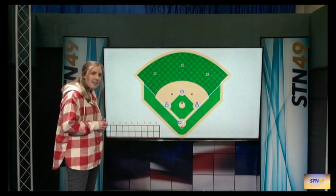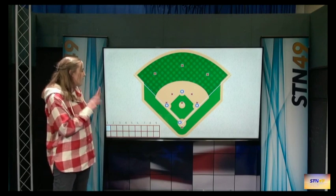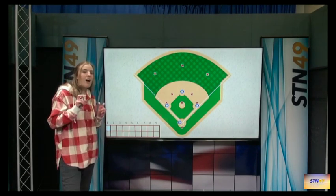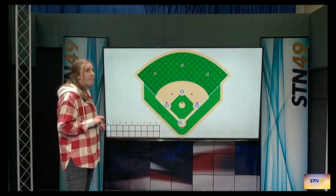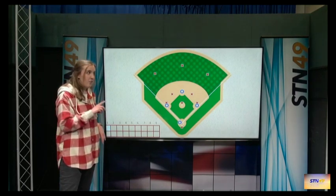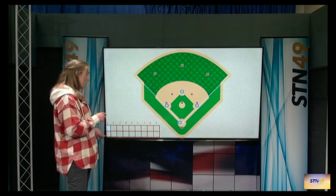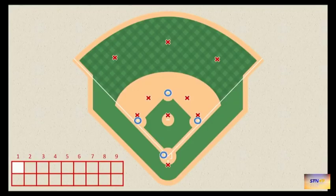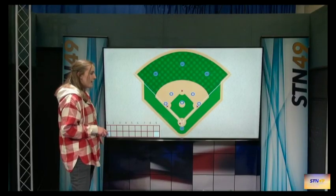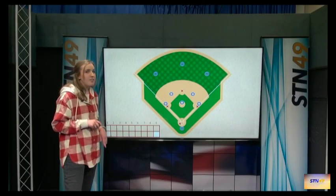But before we get into that, we need to talk about the structure of the game. When we start the game, we are at the top of the first inning because we're in the first half of that inning. After the offensive team gets three outs, we enter the bottom of the inning, at which point the offense and the defense switch positions. Once this team gets three outs, they will switch again and enter the top of the second inning. After nine innings, whoever has the most runs wins the game.